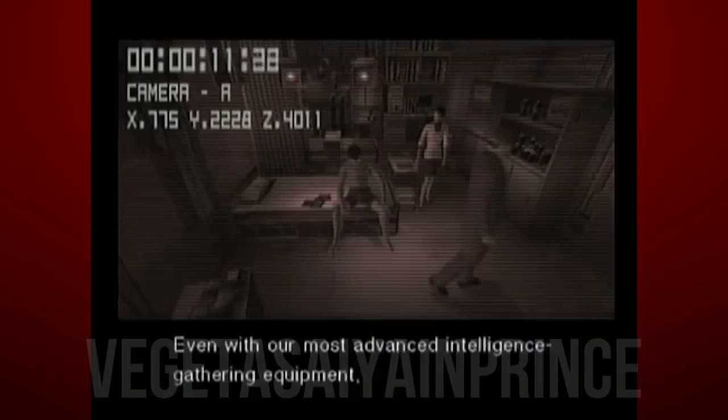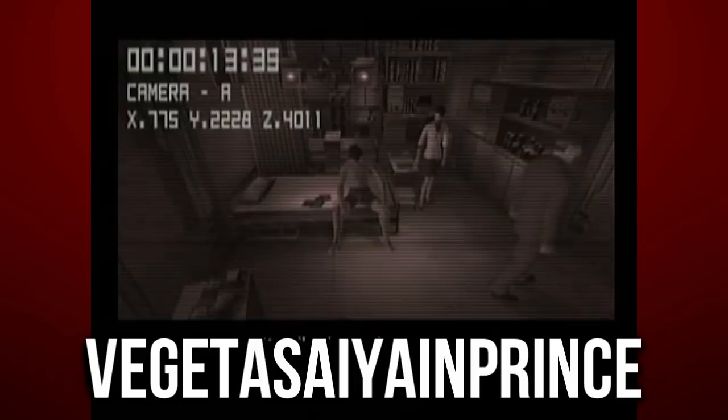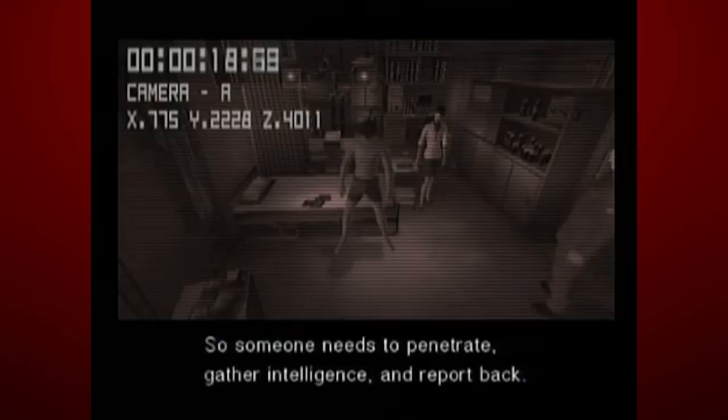With thanks to this user, in the Twin Snakes, in one of the pre-game briefing videos, Campbell tells Snake the mission objectives, to which Snake replies: 'So, someone needs to penetrate, gather intelligence and report back. Sounds like a spy movie.' Which of course references the James Bond inspirations behind this game.